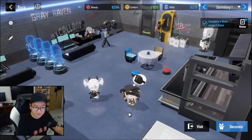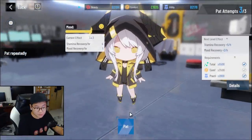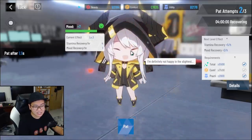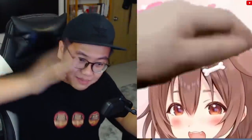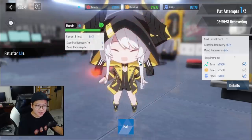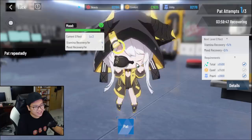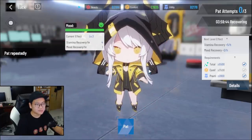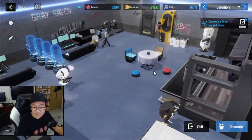Only the happy characters will give you gifts. The not-so-happy ones — you need to rub or pat them. Honestly, the patting system is kind of weak because it feels more like rubbing, which I'm not a fan of. I really want actual patting, not rubbing like this. Kind of weird. But when they're happy and you go back to the dorm, there's a chance they're going to give you some stuff.